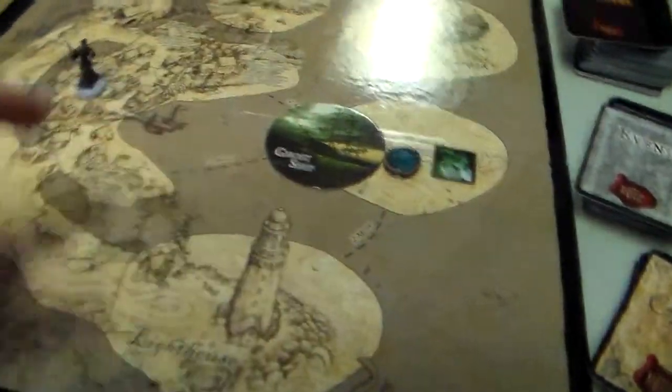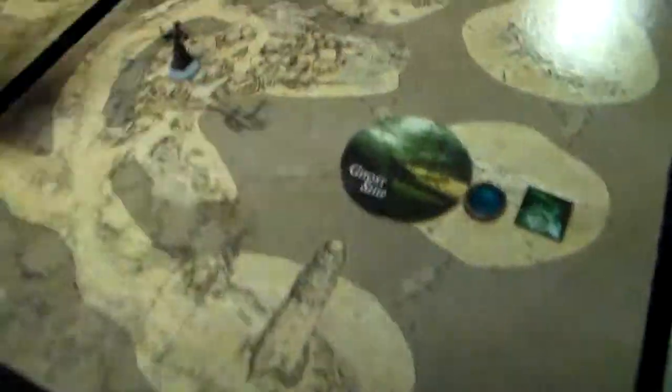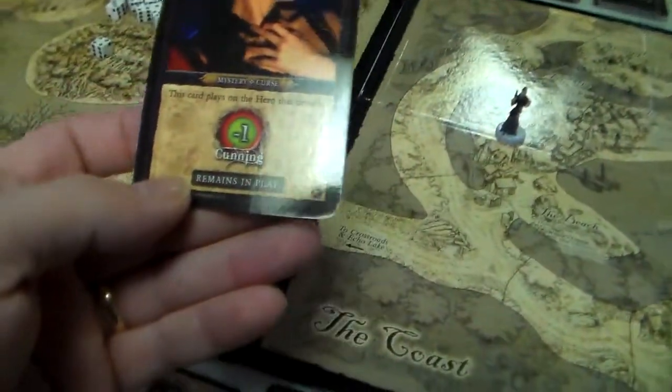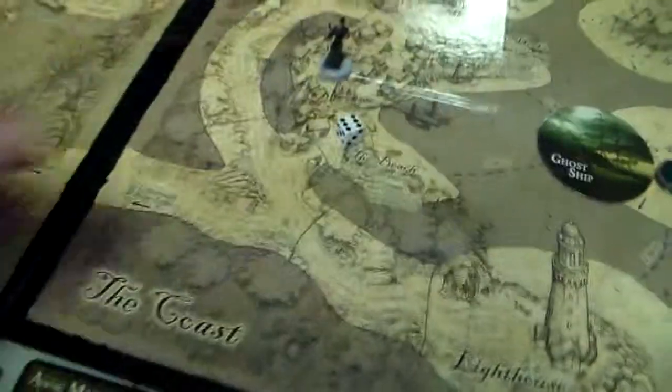Let's get rid of some event cards — we've got to get rid of 3. And we've got to get rid of a Monastery card. Now we draw a Mystery card: this card plays on the hero that drew it — minus 1 Cunning. That is going to be Anne Marie; she is minus 1 Cunning.